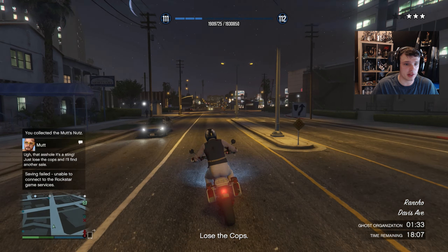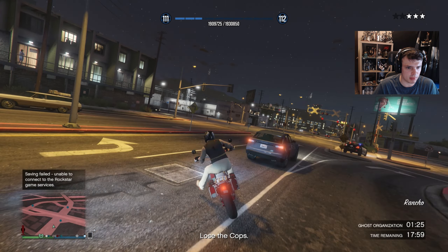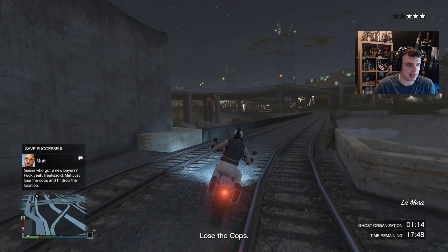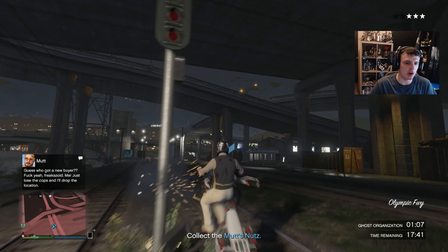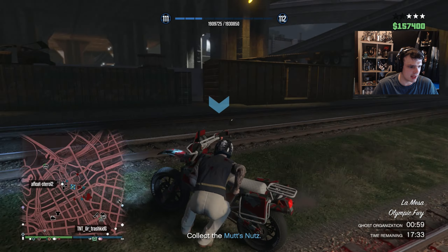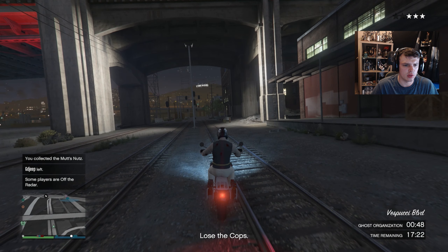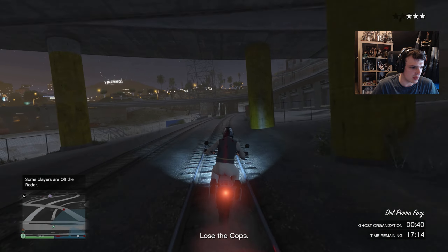Then you've got to lose the police — you cannot use Lester or the blind eye thing from your CEO menu, you have to lose them legitimately. We are right by the police station, but hopefully we can pull the old hop-in-the-tunnel trick. Then once you successfully lose them — it says 'guess you got a new buyer.' Just lose the cops and they'll drop the location, then we go to the new buyer. We'll take this time to eat some snacks. We're still off the radar for a minute, then we'll be back on for the rest of the world to see.